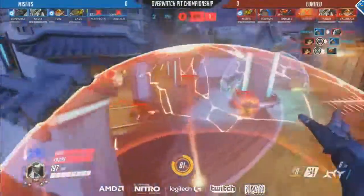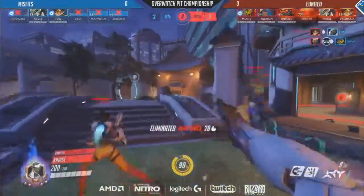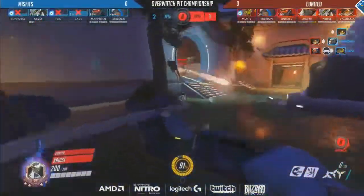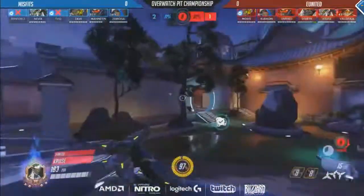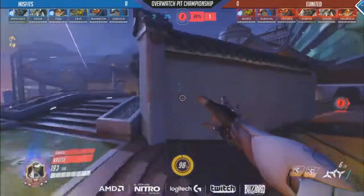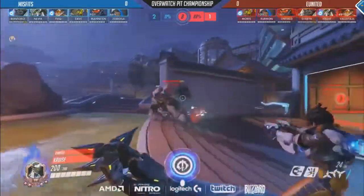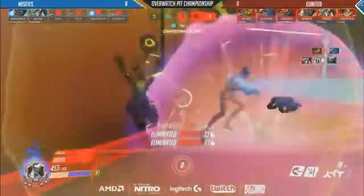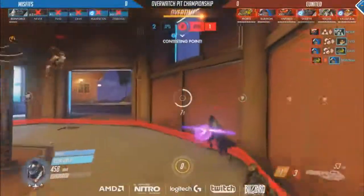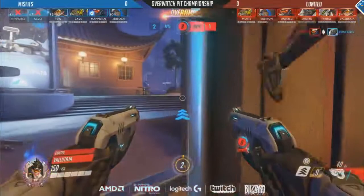Now we do have them moving into the back line again. Volataya with a nice two-man Pulse Bomb coming out. We do have that Nano Boost onto Unfixed — they're going to go ahead and force back Misfits once again. In general, the triple DPS composition where Unfixed is playing Soldier 76 and Cruz is over on Genji makes more sense on this particular stage. The Pharah can work and puts a lot of pressure on them, but they play the best when they have Cruz and Valetaj off on these heroes. Dragon Blade comes out along with that Sound Barrier. Rubicon with a two-man Biotic Grenade will finish off Tavik and Zaveh. Reinforce trying his best to keep this alive, but he's already down to no health, does get cleaned up, and looks like we're going to get tied up here on Lijiang.